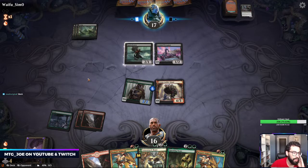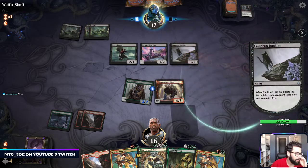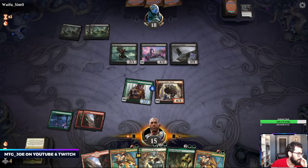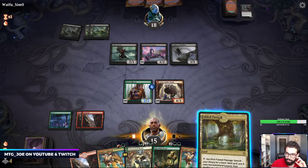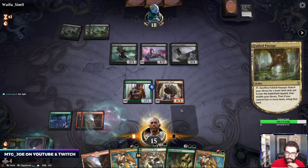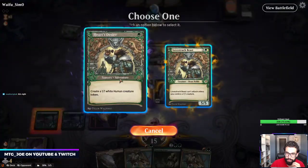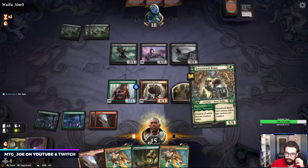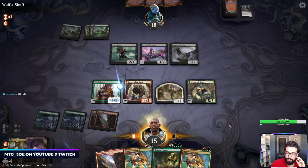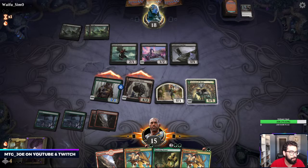If you're on PC you can catch the decks right over here — there's a little widget. If not, let me know and I'll link you the deck list; I have it all on Aether Hub. Fabled Passage was a great draw. Let's just go Forest, cast this for a 1-1, cast this, and then just turn creature sideways — the Gruul Way of Life.